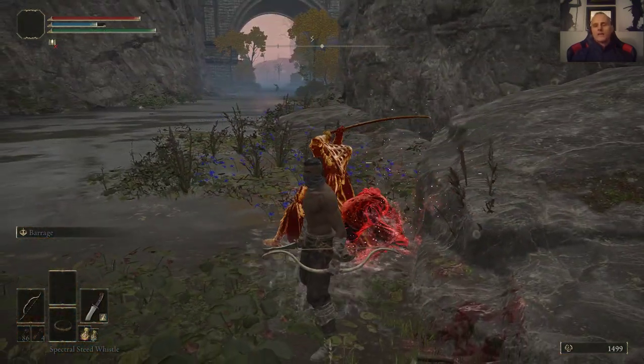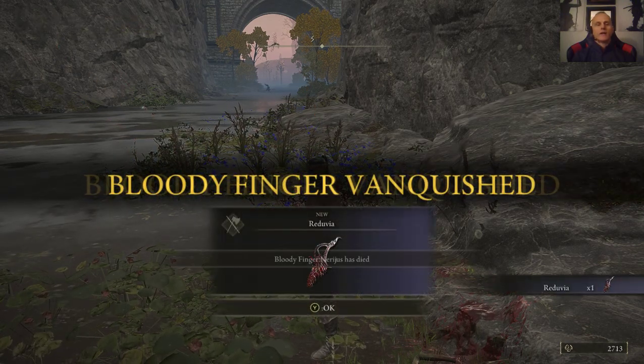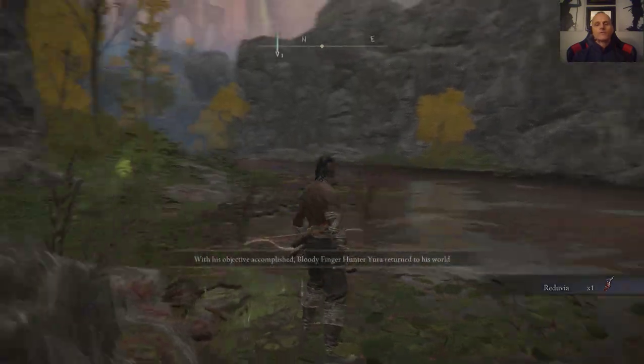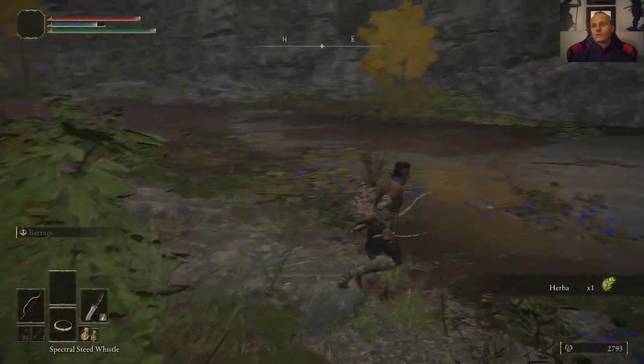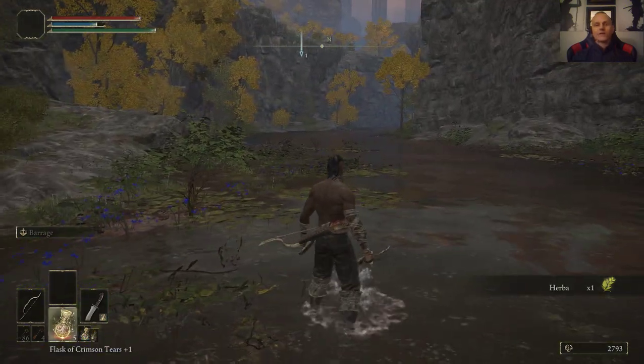Notice that I let Yura hold the aggro, and I got rid of the Reduvia Dagger. Sweet. You guys might be thinking, 'Curtis, you didn't do that much fighting.' You're doggone right I didn't do much fighting — I was smarter than the guy I was fighting. That's what makes a great assassin.